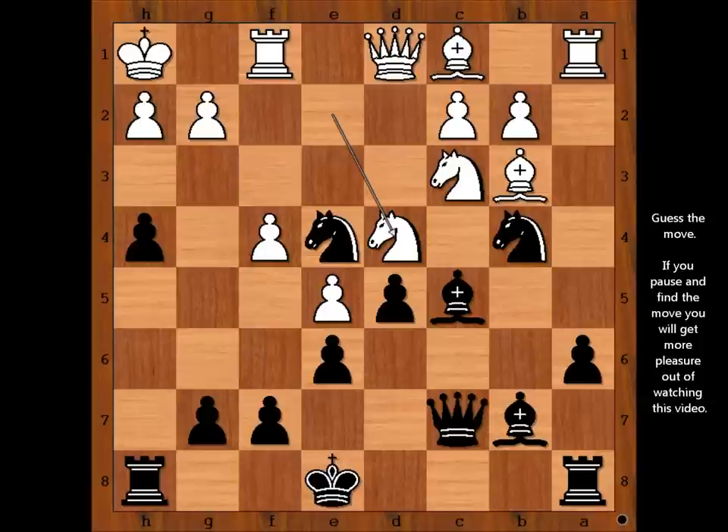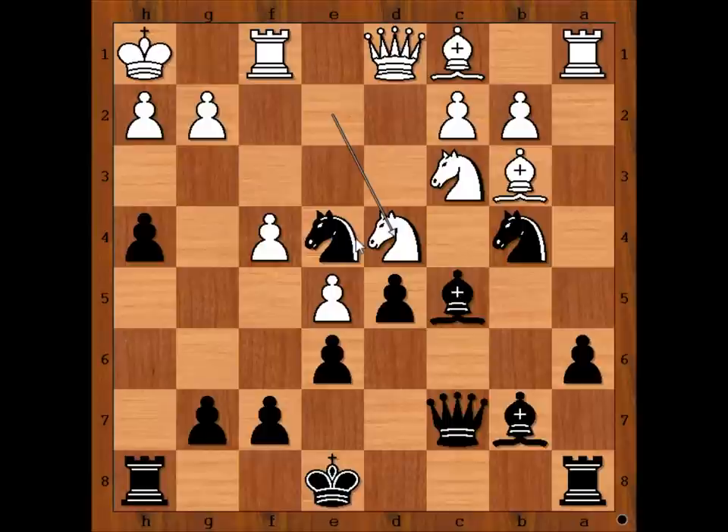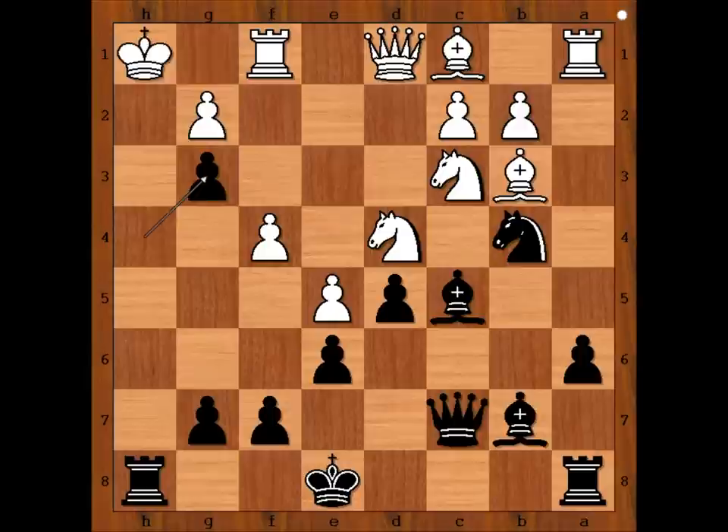We have reached the most interesting position of the game. Please pause the video and find the best move for black. Did you find this brilliant move? Knight to g3 check, forking the king and the rook. h takes on g3, h takes on g3 check from the rook. King to g1. Now black's queen needs a helicopter to get to h2 or h1 and it's all over. Since there are no helicopters, what is the best move for black?